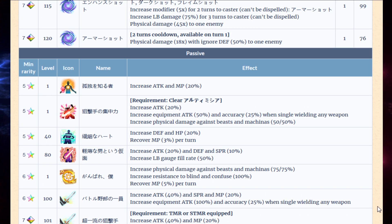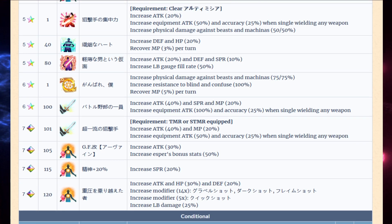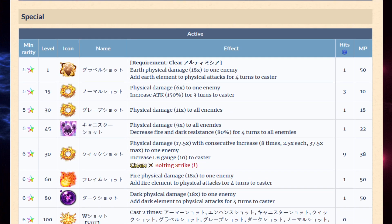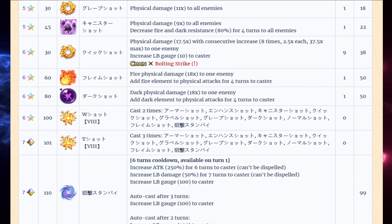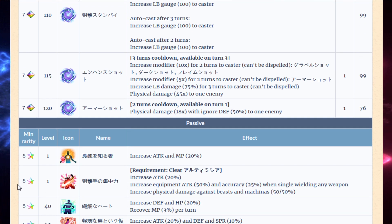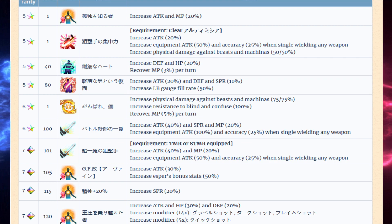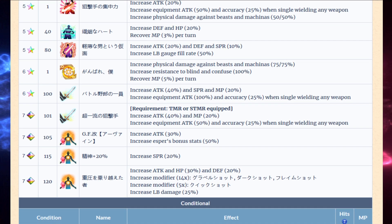He's not gonna have as good stats as a summon fest unit, unfortunately. I can't really figure out where to put him. He's a finisher obviously, but if you have Cloud he's just so much better than this. As much as I love Final Fantasy VIII, I just don't think they tried. He could have been great, could have been amazing, but instead he's mediocre and average because he's not a summon fest unit.